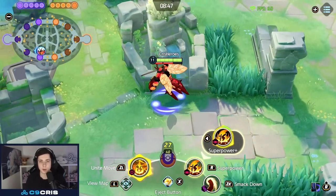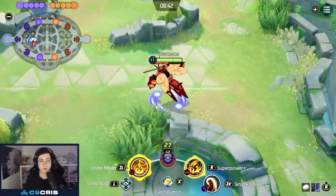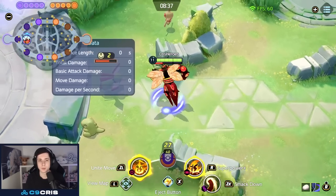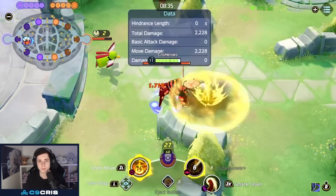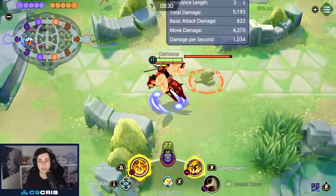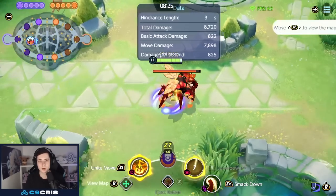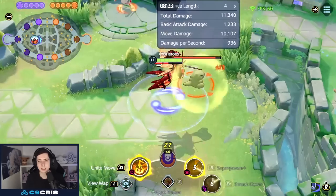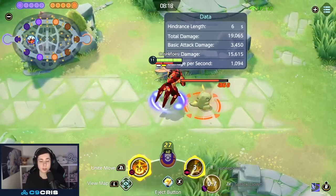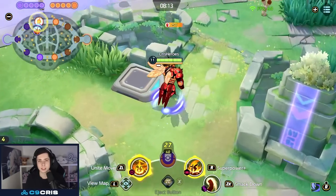Now let's talk about the Superpower plus at level 11. Every time your muscle gauge gets fully filled, it completely resets the cooldown of Superpower. So this changes the combo: we start with Superpower, then Smackdown, do a basic attack in between, then another Superpower. You can build up your gauge on wild Pokémon, walk into a fight, and pretty much one-shot any target.